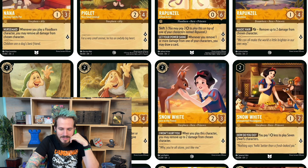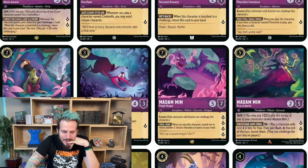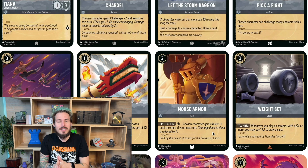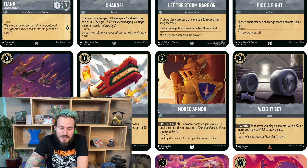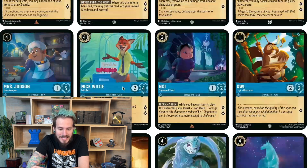One of the new mechanics is Resist. Basically, Resist will reduce damage whenever you're taking damage in, so it just kind of helps protect your characters. There are several different characters that have Resist, and items that'll give you Resist. Like this action card — the chosen character gains Challenger +2, which means when you're attacking you get two extra attack, and Resist 2 this turn. So you can attack somebody and not take as much damage back. Resist is one of the new mechanics in the game.